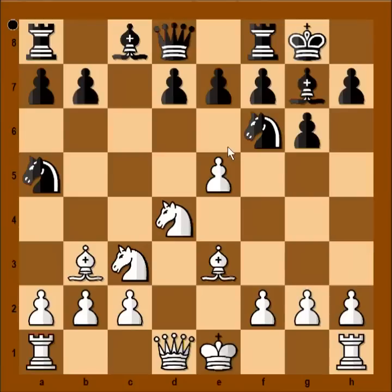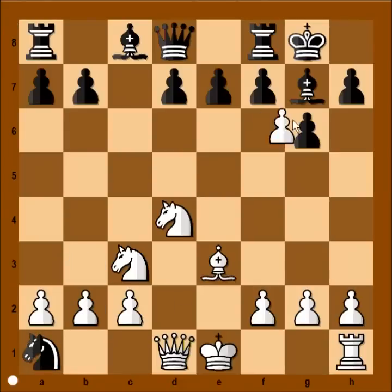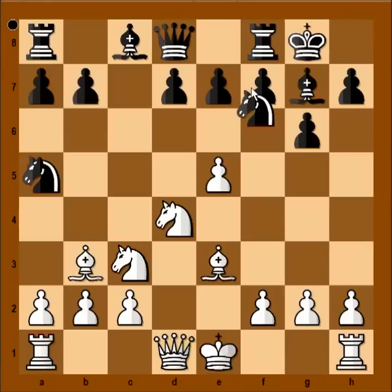Black has a choice: he can capture bishop on b3 or play knight to e8. If knight takes bishop, then pawn takes knight, knight takes rook, pawn takes bishop — black can play rook to e8 or capture pawn — queen takes knight and white is better. So in the game, black played knight to e8.